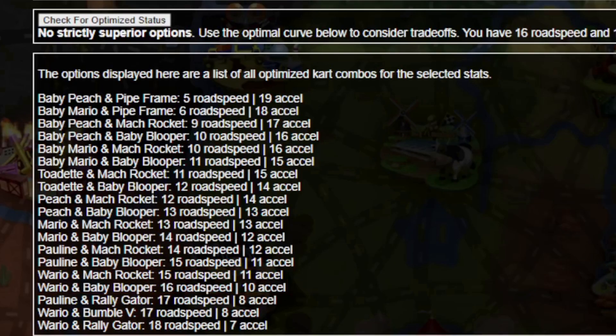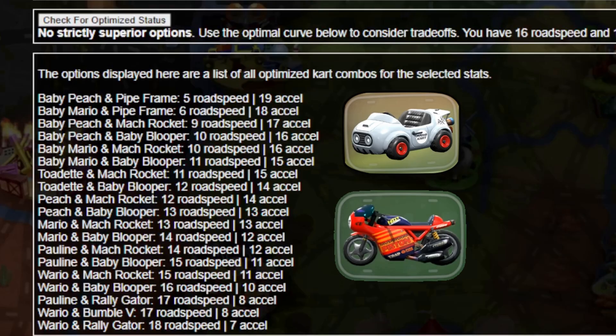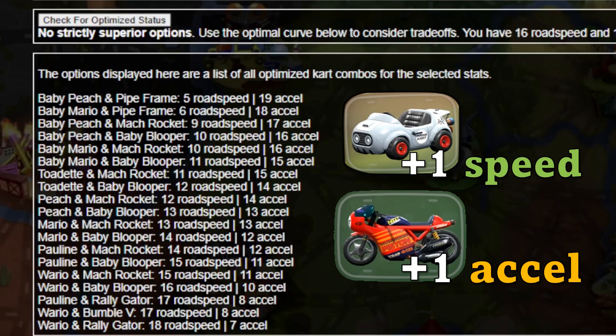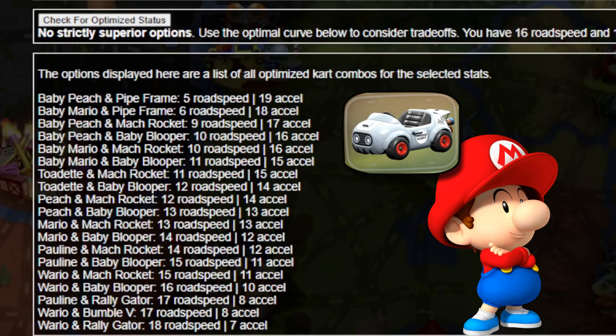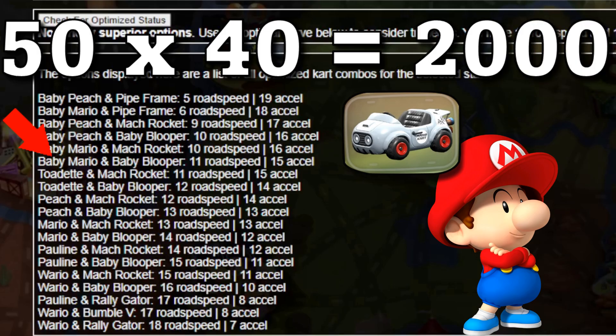Why is that? Simply put, there are two stats we care about, and that means making a trade-off. If we swapped Wario to the Mock Rocket, we'd be able to gain acceleration at the cost of speed. Or, if we keep the Baby Blooper and switch to Baby Mario, we can swap our speed and acceleration stats entirely. With 50 characters and 40 karts, we have 2,000 potential combinations, and we've narrowed it down to just 19, plus any duplicates from characters with identical stats.